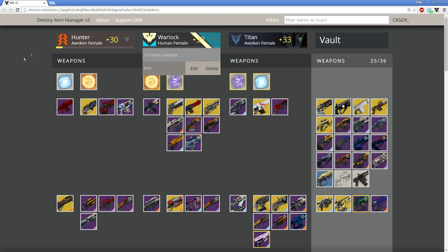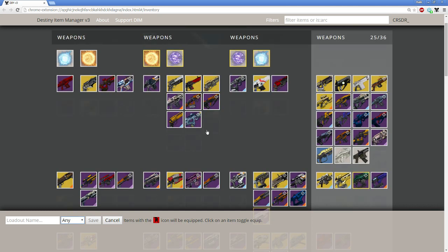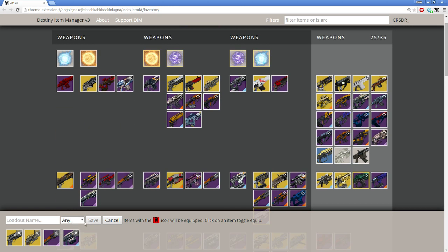As you can see, I can create a new loadout. I already have a loadout called PvP — I'm going to delete that and create a new one. Notice here you can name your loadout and make it specific for any class: your warlock, titan, or hunter. Items with this little gladiator icon will be equipped. Me personally — I prefer using my Hawkmoon, Best Word, Secret Handshake. I'll save it for any class and name it PvP. Click save.